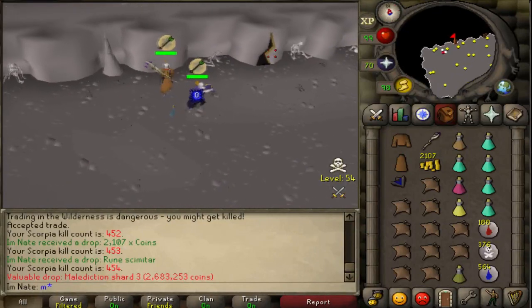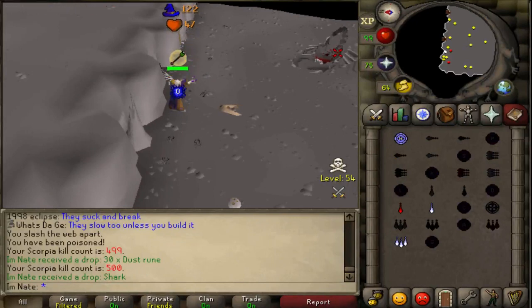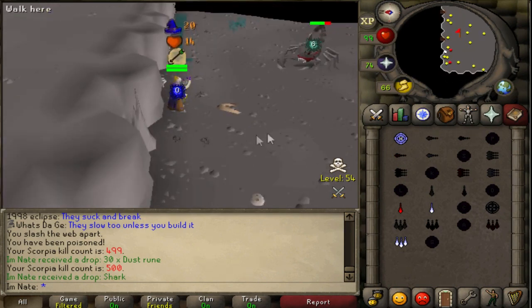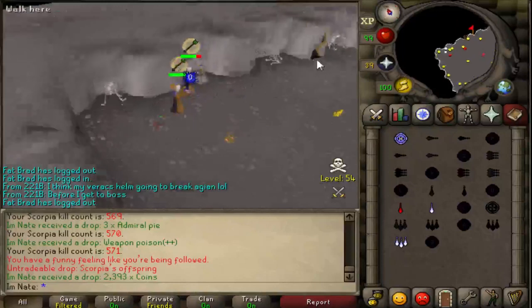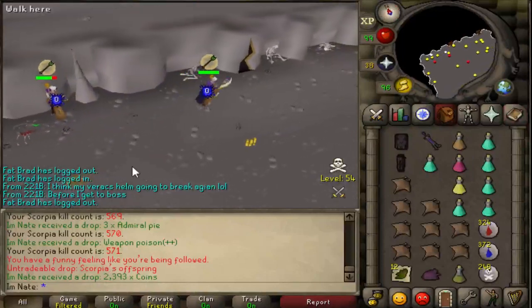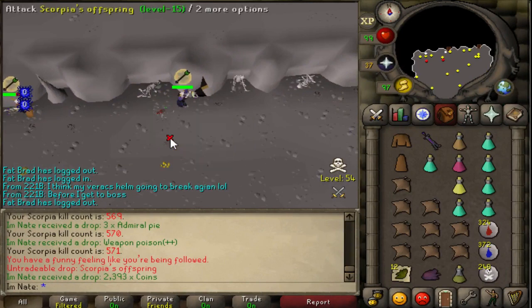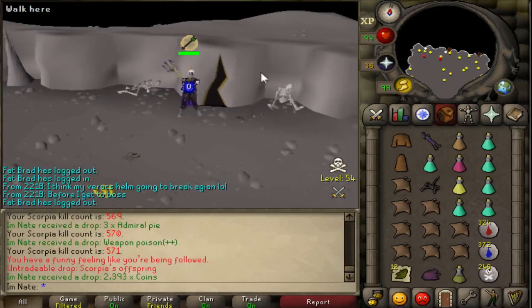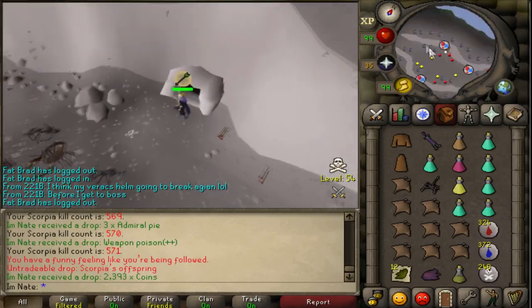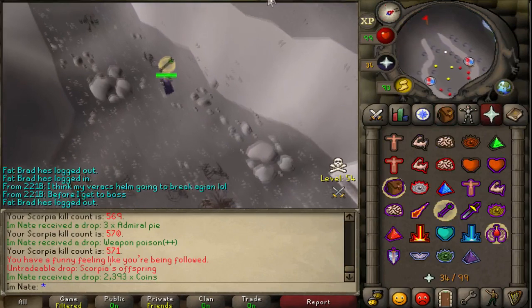500 Scorpia kills down. This boss is pretty quick to kill, so I wouldn't be surprised if I get the pet soon if I just camp until I get one, since it wouldn't take too long to get 2k KC. No way — yes, I got it! I need to pick that up and get out of here quick. That's one of the worst things to happen — dying after you get a pet. Going to drop everything but the pet if attacked, just to make sure I keep it.